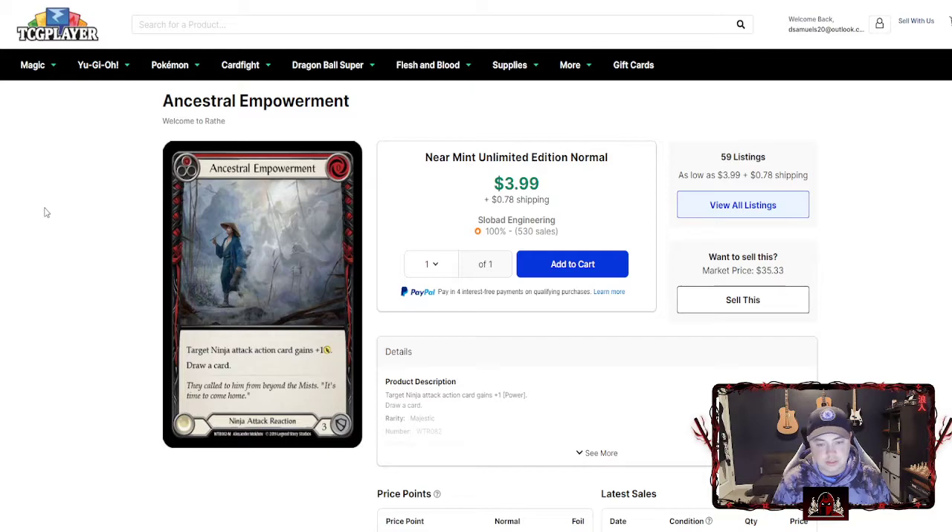It's a cheap majestic — it's four bucks, so a full playset is only going to cost you like twelve to fifteen dollars with shipping. I highly suggest getting it; one of the best pumps you can have. The artwork is also sick — they call to him from beyond the mist, it's time to come home, and you see these samurai gods behind him calling him back. It's just awesome.